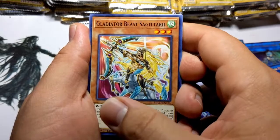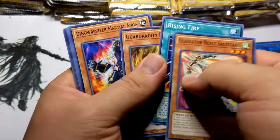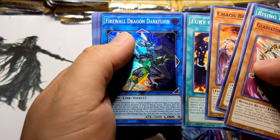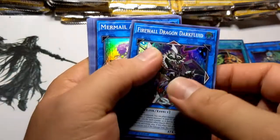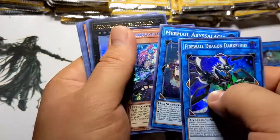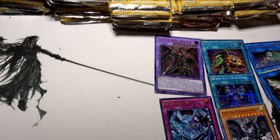First things first — Glad Beast. I remember racing a Glad Beast deck one time, pulled out a Jinzo, couldn't use the War Chariot, beat him right then and there — dude just scooped. Firewall Dark Dragon Fluid, another Dark Fluid Dragon. Never liked the Firewalls, too degenerative — yeah, saying that as a Subterror player. Oh, another Witchcrafters Edel.